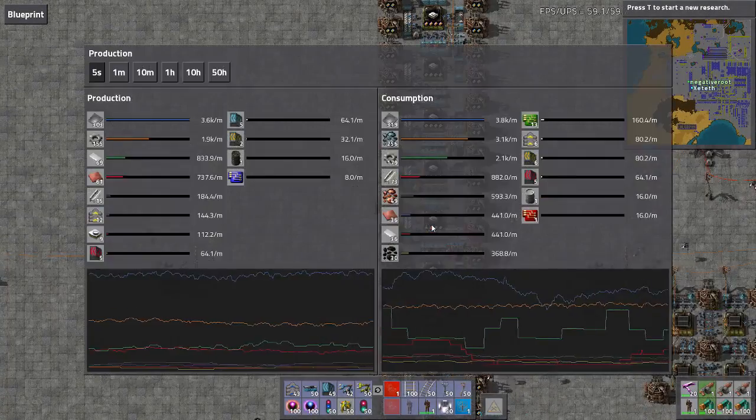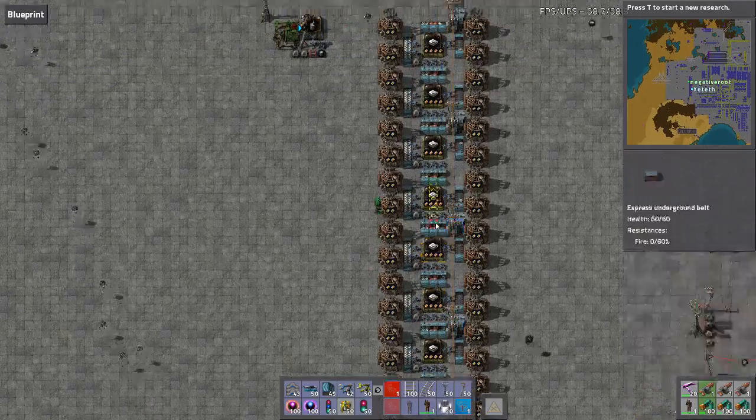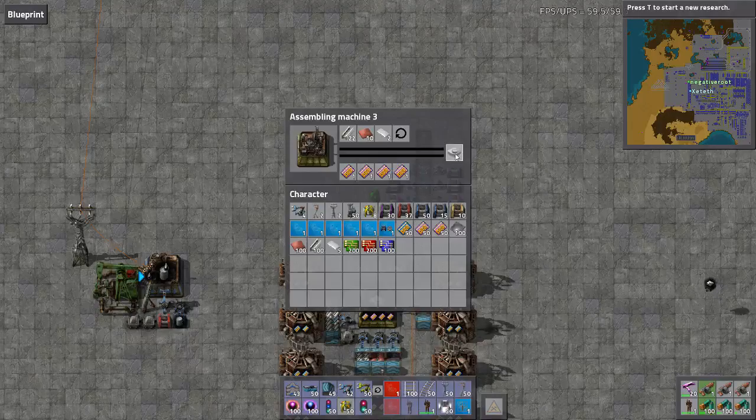We're at 80 a minute. You've got a little bit of work to do here, champ. So what do we say we need - are we going to aim for 1,000 to be safe?